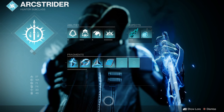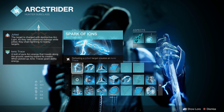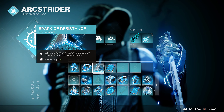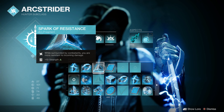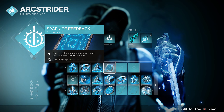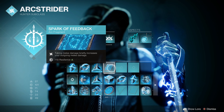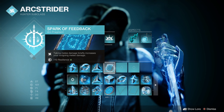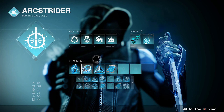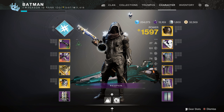For fragments: Spark of Ions — defeating a jolted target creates an Ionic Trace. Spark of Shock — your arc grenades jolt targets, you lose 10 discipline but it's very good especially if you use grenades a lot. Spark of Resistance — anytime you get more resistance, plus it gives you plus 10 strength. Spark of Feedback — taking melee damage briefly increases your outgoing melee damage, plus 10 resilience. These are kind of interchangeable but those are the ones I'd strongly suggest.